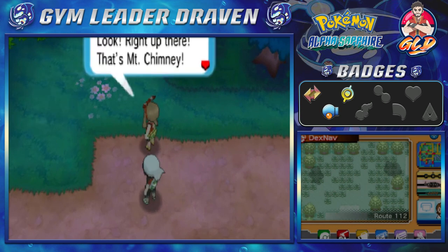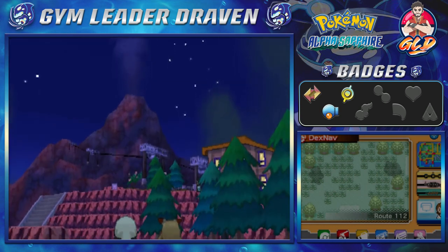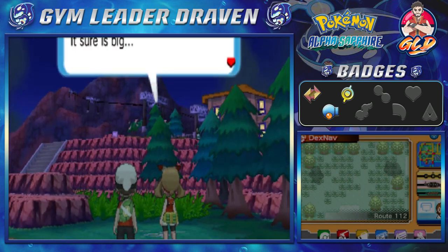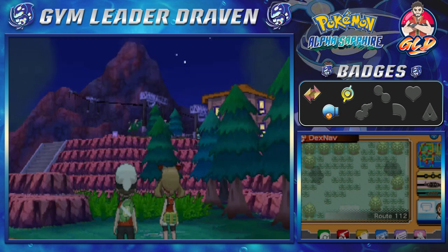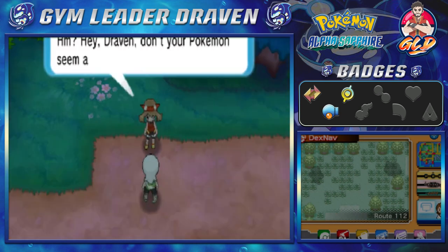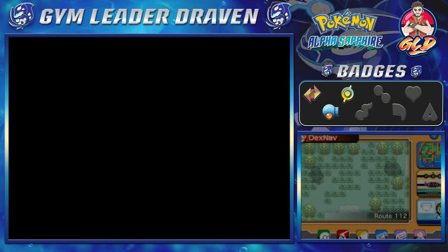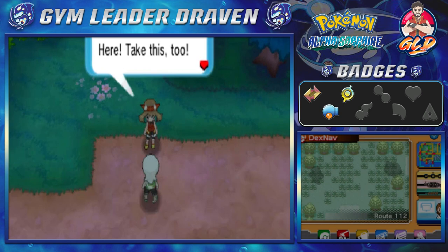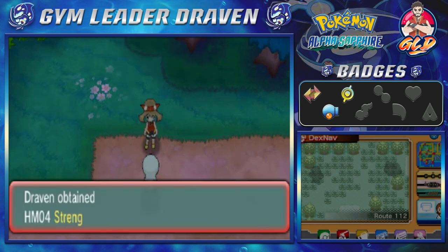Draven, look right up there — that's Mount Chimney. Look at that, the view is beautiful at night. It sure is big — more like huge. It totally takes my breath away. I'd love to take the cable car all the way to the top someday. Hey Draven, don't your Pokemon seem a little ragged around the edges? Here, let me give you a little boost — she's healing our Pokemon. Get yourself a girl like that, guys. Take this too — and we get ourselves HM04 Strength.